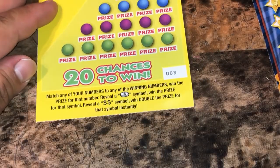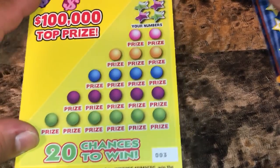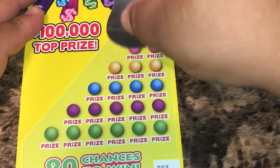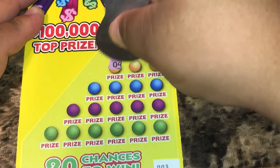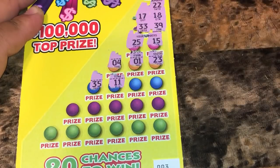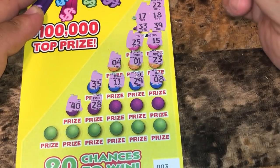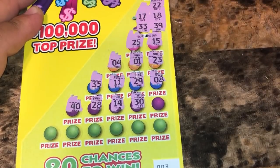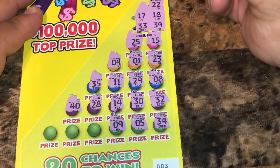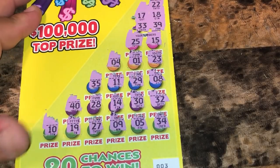On to the five dollar money game, ticket number three. We're going to match any of our numbers to the winning numbers to win that prize. A double dollar symbol doubles the prize. We're looking for 22, 17, 18, 33, 39, 25, 15, 4, 1, 23, 35, 11, 29, 8, 40, 20, 28, 14, 30, 32, 34, 5, 9, 27, 19. The last spot is a 10. So this is a loser.